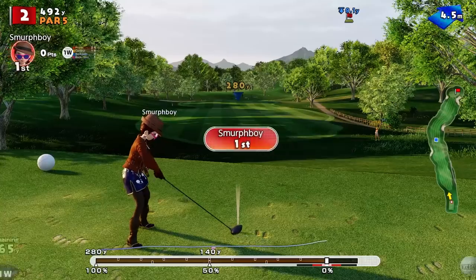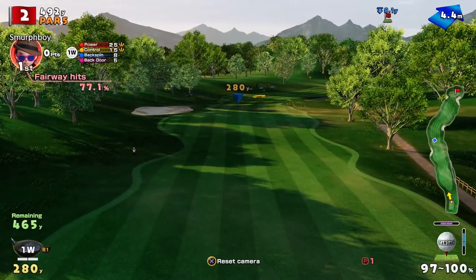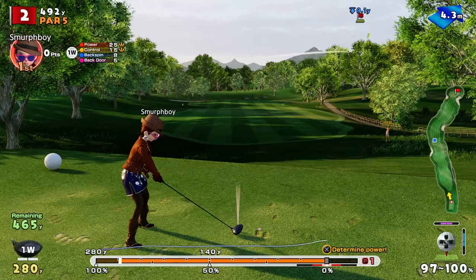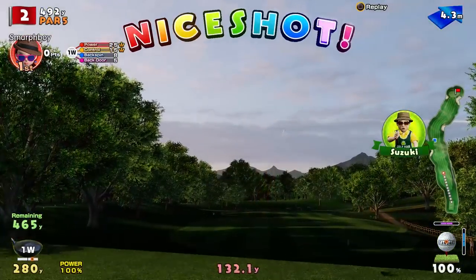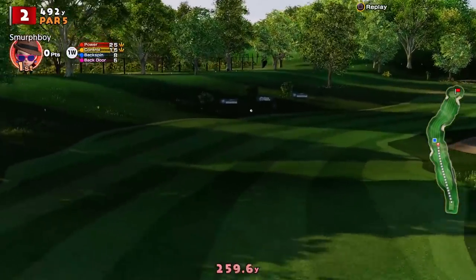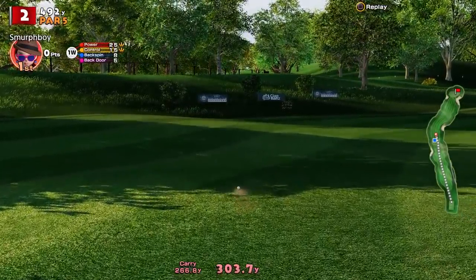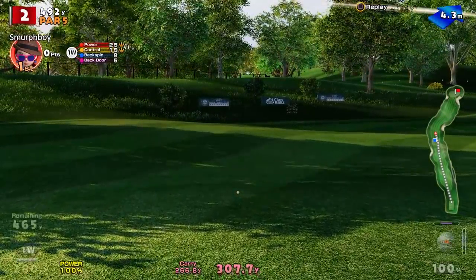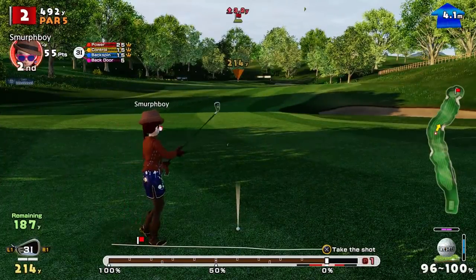The first ball we're going to look at is the standard ball, because we need a reference point. The standard ball doesn't do anything really — it's just standard. This club's got 280 power, we've got a bit of wind, but it'll carry 266. It went 3 over 7 with a bit of downwind — nothing especially special about it.